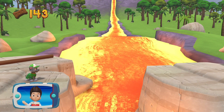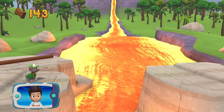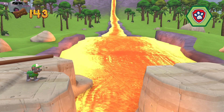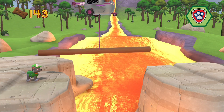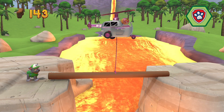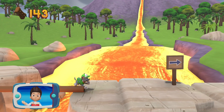Rocky can't jump that far. We need Skye to move that log so we can keep moving. Choose one. All right, now we can keep moving.